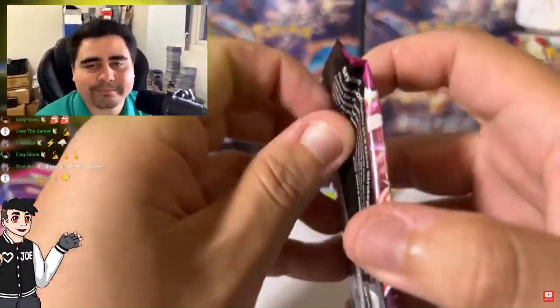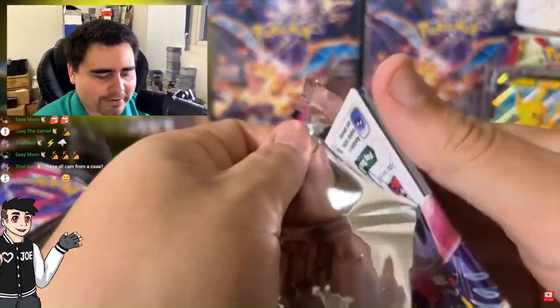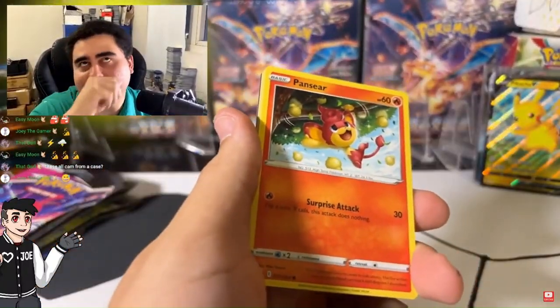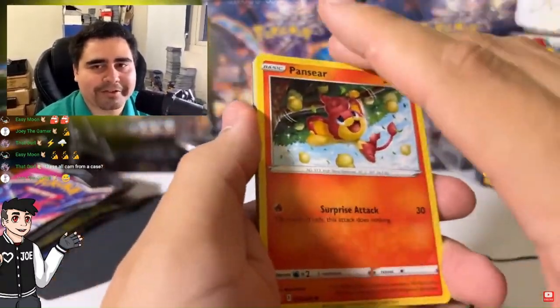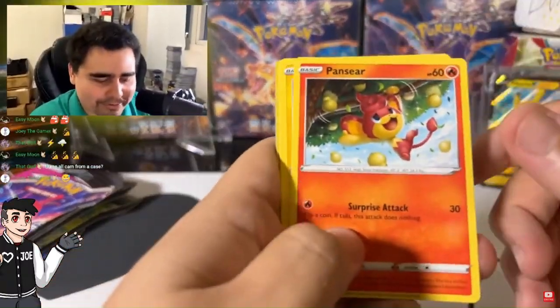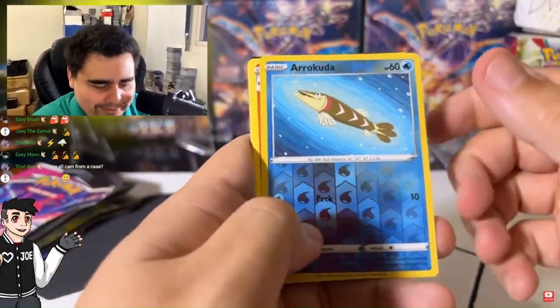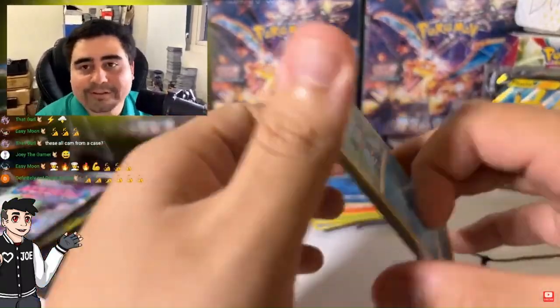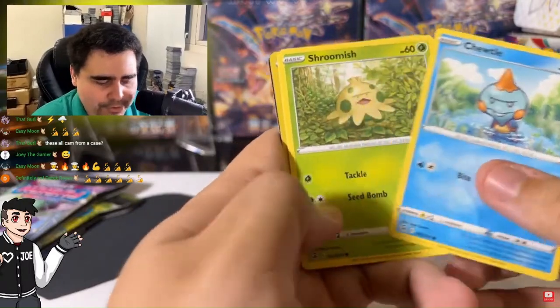These all came from a case apparently — I didn't know that, but yeah, they all came from a case. I found that out like two weeks ago, even though I've had these for months. I finally saw the receipt and it was for 144, which was exactly the amount of a case. Arrokuda and the Sizzlipede — but we did get the Gengar V-Max, so I mean — case W. We got the Chewdle.